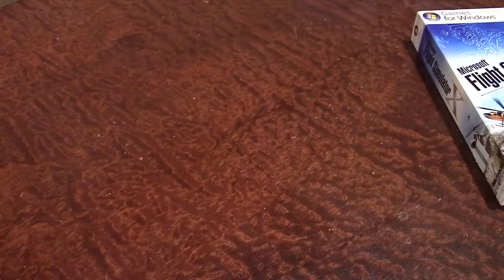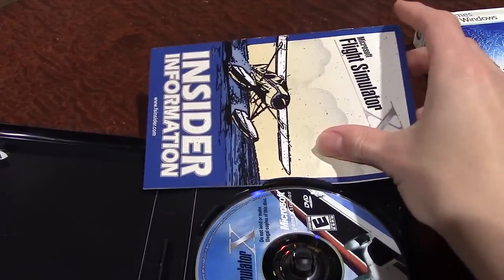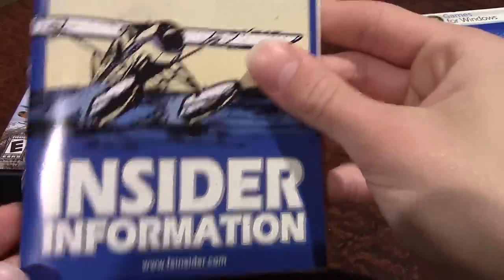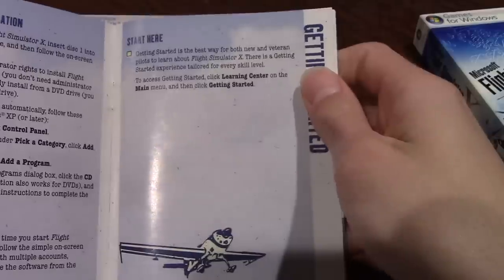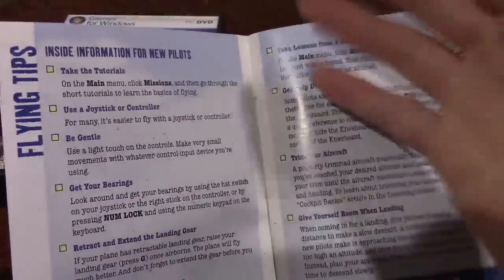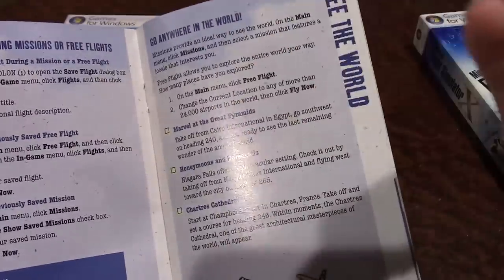You need at least a 56.6K modem for internet play, plus the video card requirements. Copyright is 2006, so this was around when Vista came out — that's why there's a Vista logo on it. Opening it up, you get two discs labeled Disc 1 and Disc 2. It also comes with an insider information manual and a reference to fsinsider.com. The manual covers how the game works, how to install it, and available planes. There's info about flight school, tutorials, and a recommendation to use a joystick controller, which I don't have but may get if I end up playing this a lot — that's definitely the preferred way to play.